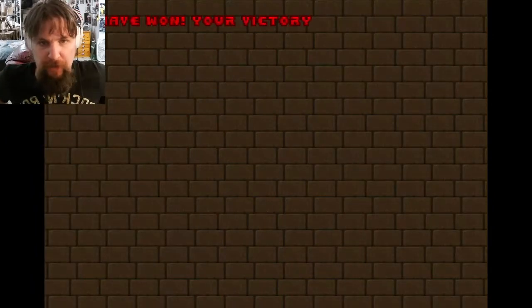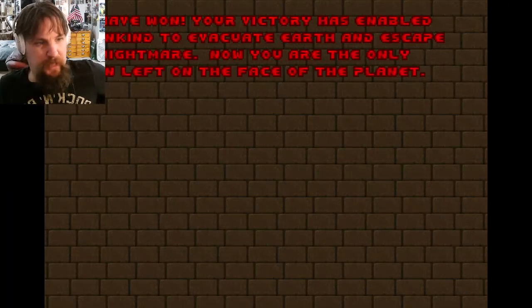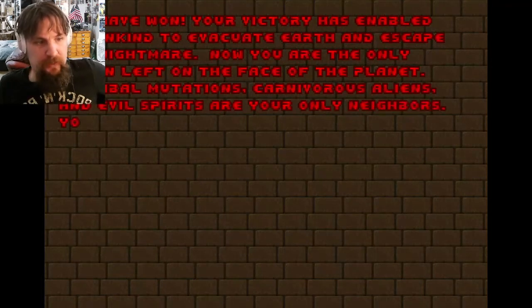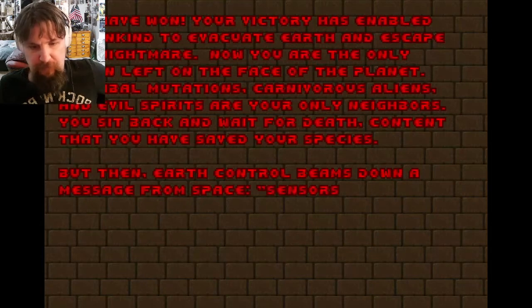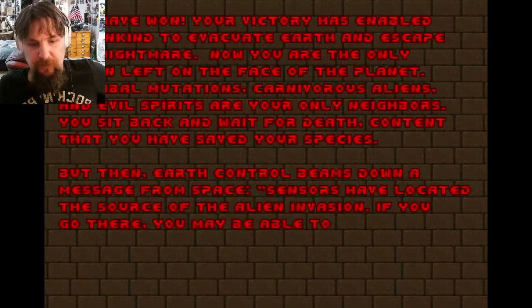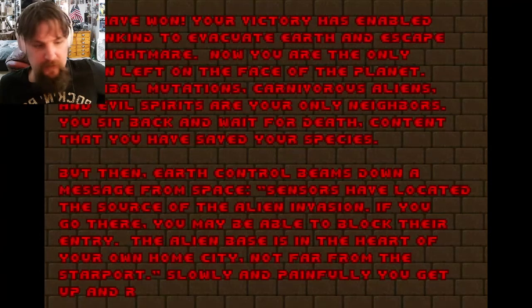Entering the factory — you have won. Your victory has enabled humankind to evacuate Earth and escape the nightmare. Now you are the only human left on the face of the planet. Cannibal mutations, carnivorous aliens, and evil spirits are your only neighbors. You sit back and wait for death, content that you have saved your species. But then Earth Control beams down a message from space: sensors have located the source of the alien invasion. If you go there, you may be able to block their entry. The alien base is in the heart of your own home city, not far from the starport. Slowly and painfully you get up and return to the fray.